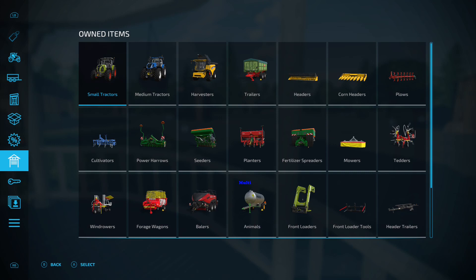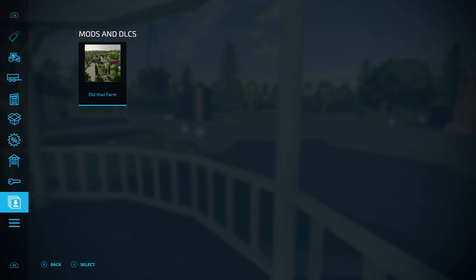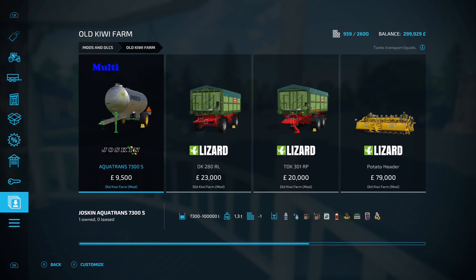In the mods and DLCs section, these are the mods pre-installed with the map. We come back to the Joskin Aquatran 7300S — it says it will take grape juice and sunflower oil. The only issue is I've tried it and the grape factory produces pallets, and I can't load it from a pallet. It's a mystery how you're going to get grape juice into the back of that — we'll find out later on.